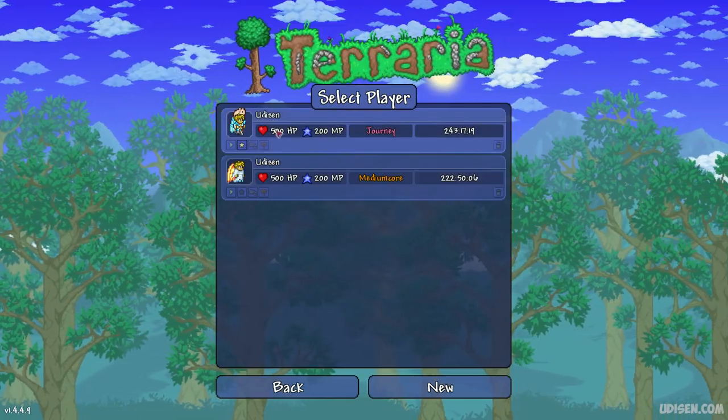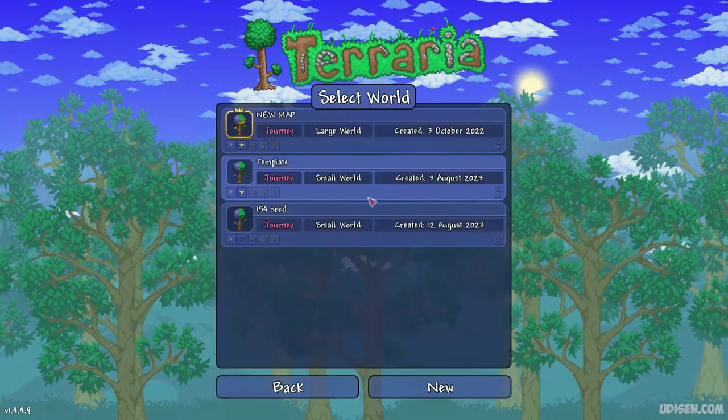Okay, step number one: copy the seed which you can find in the description section below. That's it.